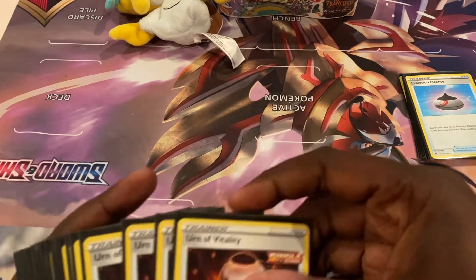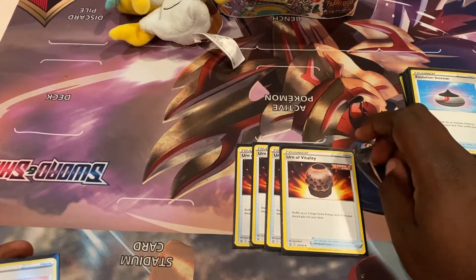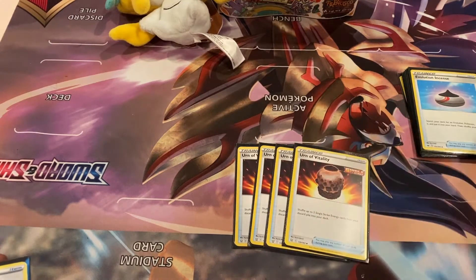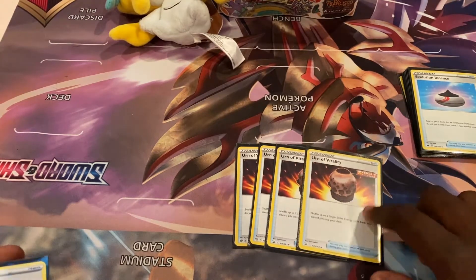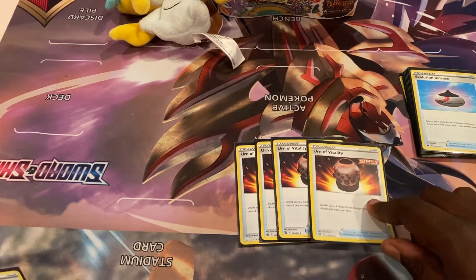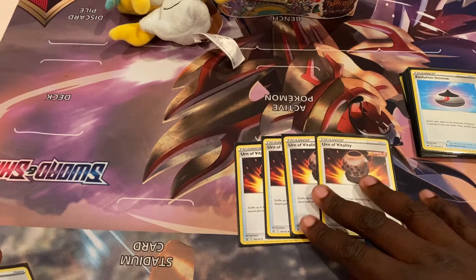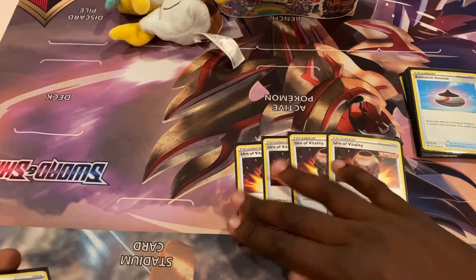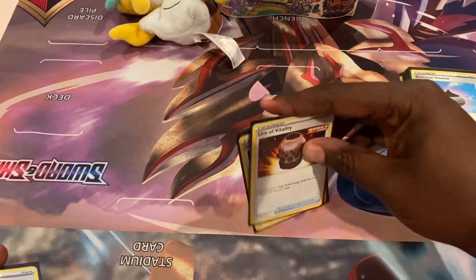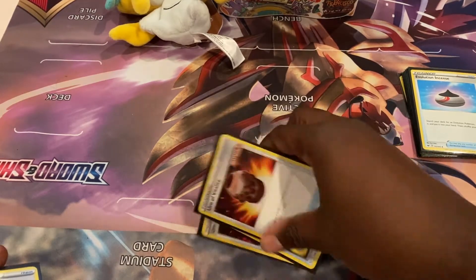Urn of Vitality shuffles up to two Single Strike Energy cards from your discard pile back into your deck. Single Strike Energy is really important for raising your damage cap, and since you can only play four you want to recycle them as much as possible. They also become discard fodder for Tower of Darkness. Four Urns — I wouldn't play less.